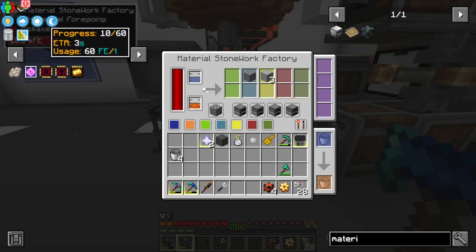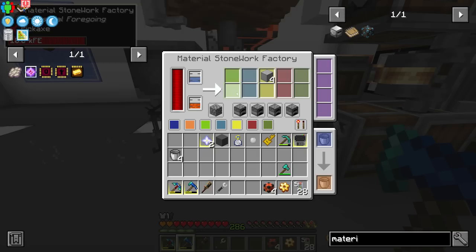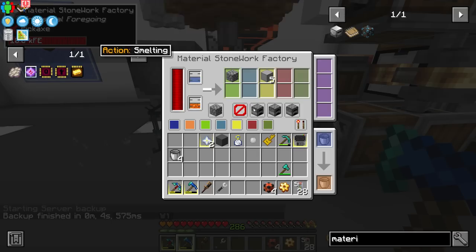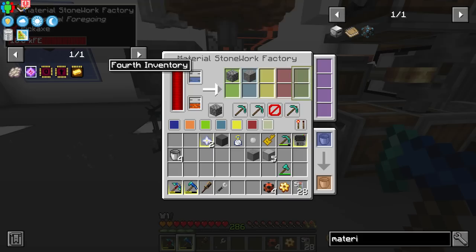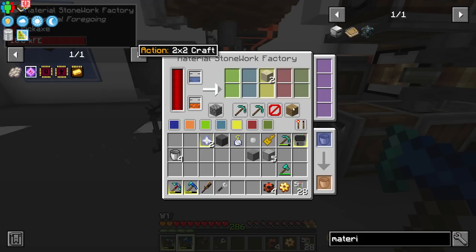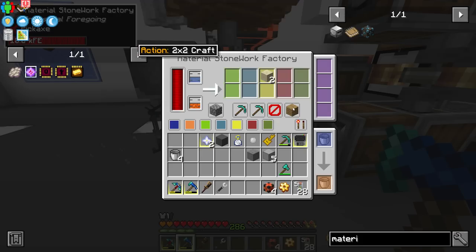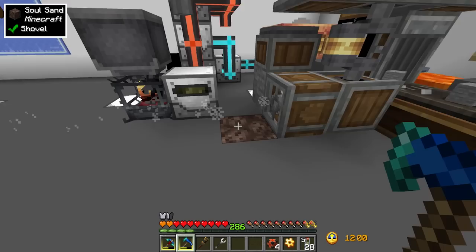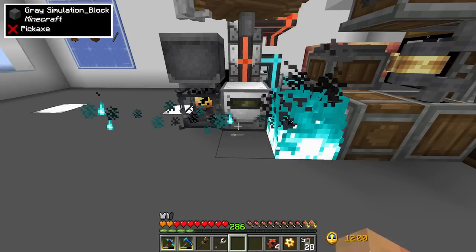The cool thing about the Material Stoneworks Factory is it has four modifying action slots. Each action is applied to the item before it moves to the next slot. You can smelt, crush, do nothing, or craft in 2x2 or 3x3. We're going to crush the cobblestone into gravel, then crush the gravel into sand. The sand stops there since we have nothing in the remaining action slot.